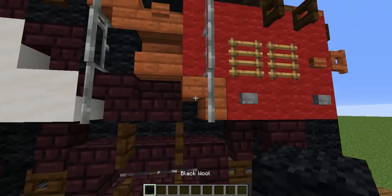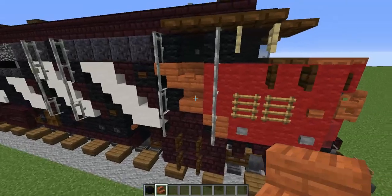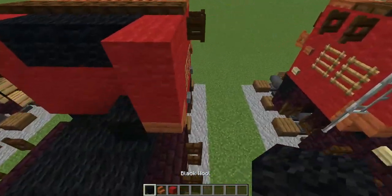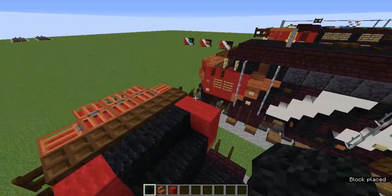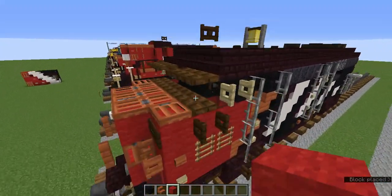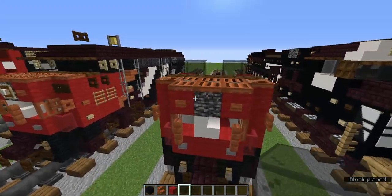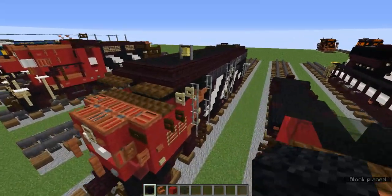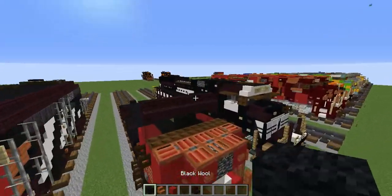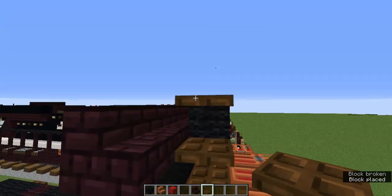Once that's done, grab the black wool and acacia stairs. Add a black wool behind there, then upside down acacia stairs toward the back. Add two red wools above, then another black wool up there and a 2x3. Add an upside down acacia stairs, and two red wools above. Grab the black wool and black stained glass block — add two black stained glass blocks on both sides and a black wool in the middle. Add five nether brick stairs above. Add a block in the very middle and put dark oak trapdoors on it for windshield wipers.